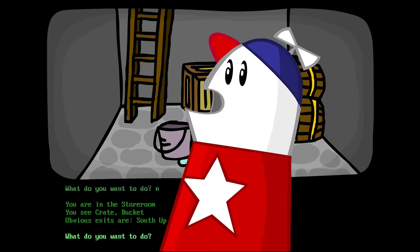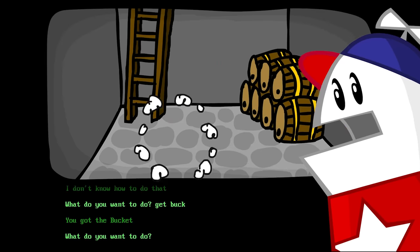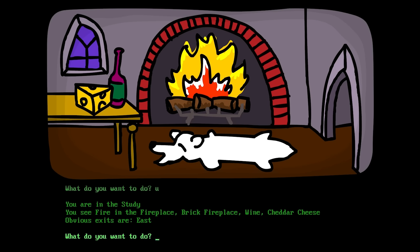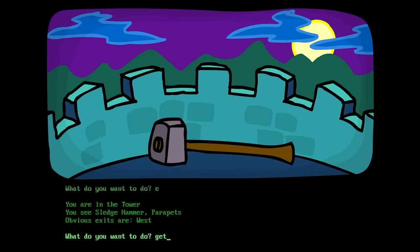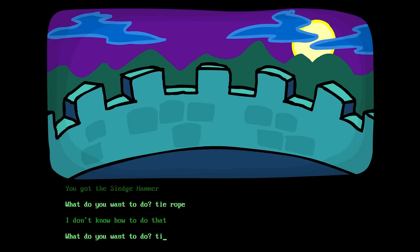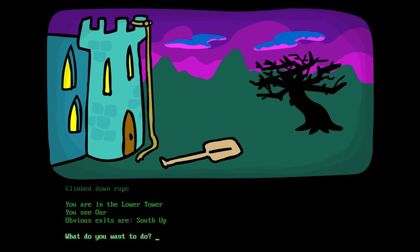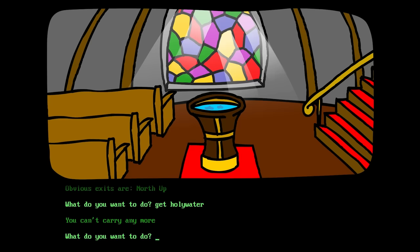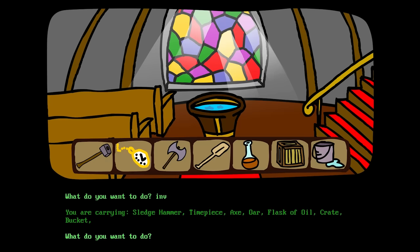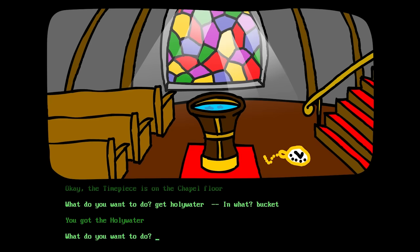Hey kids, Hoopstar Waterhill, just putting in a contractually obligated appearance! Get buck! Sweet! And then up! East, east, east! Get axe! East! Get hammer — get sledgehammer! Tie rope to parapets! Climb rope! Get O-R! South! Get holy water — in the bucket! That's my inventory: sledgehammer, timepiece... I'm gonna drop the timepiece, I don't even think we need it! Get holy water in the bucket! Alright!